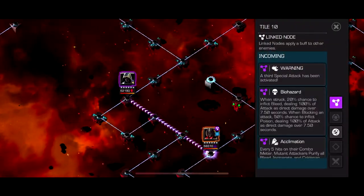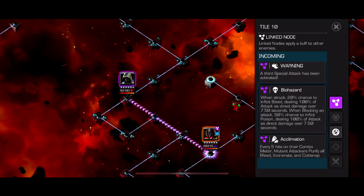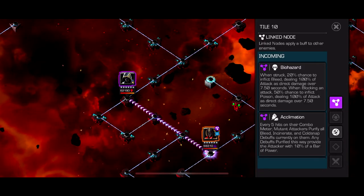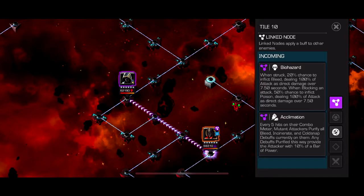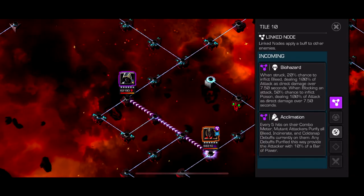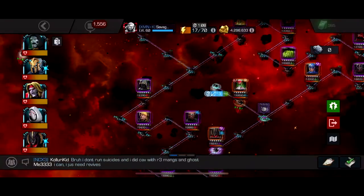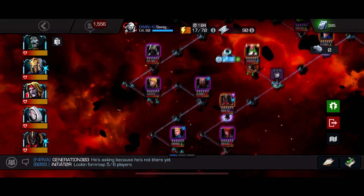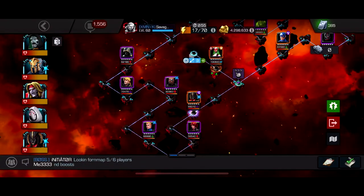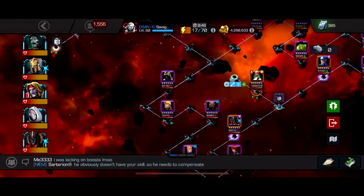The final path has Biohazard and Acclimation — do not use robots, as they'll die. Acclimation means every 5 hits on the combo meter, Mutant attackers purify all Bleed, Incinerate, and Cold Snap debuffs currently on them, and any purified debuffs give the attacker 10% power. This hurts characters like Magneto and Omega Red that benefit from Bleeds, but it's manageable. Just use someone who's immune to Bleed and you can cruise this whole path. Omega Red can do this entire path, and Ghost can too. It really comes down to using a Bleed immune character.